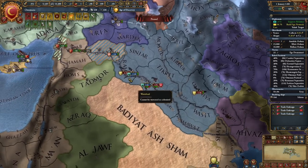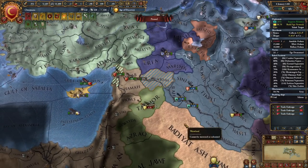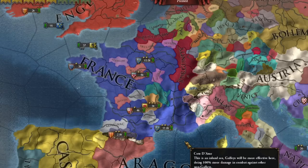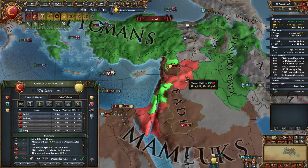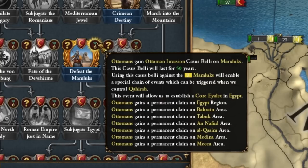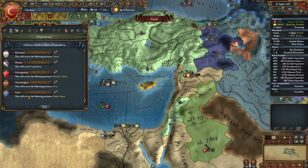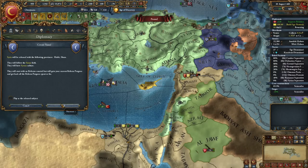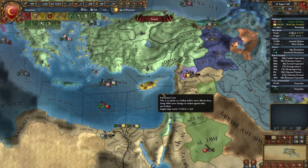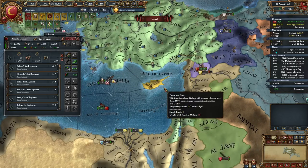My allies fight well — they keep troops together and destroy smaller Mamluk armies one by one. France is now quite a monster. We quickly take several provinces, lots of money. That completes the mission and we're going to attack the Mamluks with this mega special CB. As usual I will release Syria as a vassal.